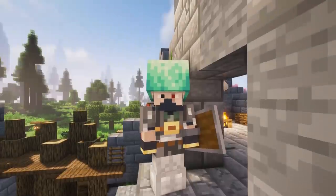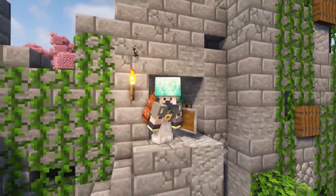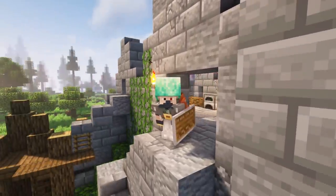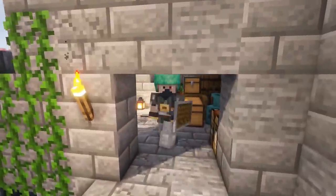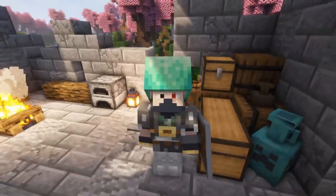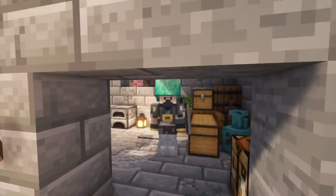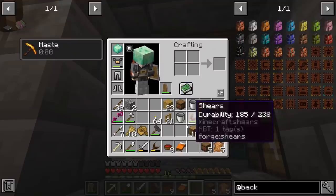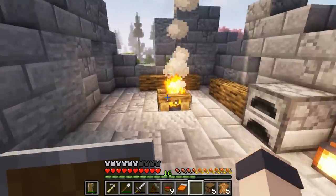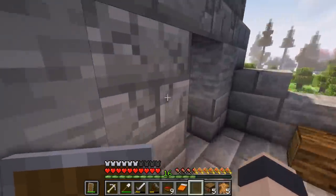Hey, what's up everybody, this is Etho and welcome back to the second episode of our brand new modded Minecraft series. In modded Minecraft, where's this thing — it's awesome, so apparently it gives the Haste effect. A lot of you guys caught on to that last episode, so I think we're gonna wear it. It doesn't give very much armor though, unfortunately, like an iron helmet would, so we're sacrificing armor for a speed boost.